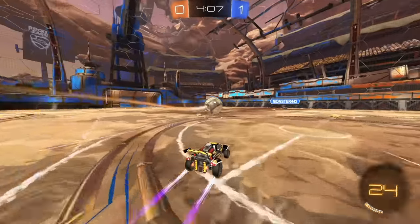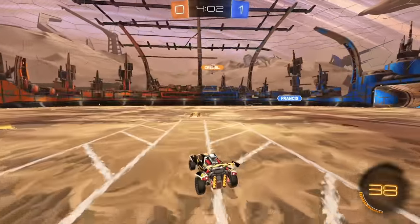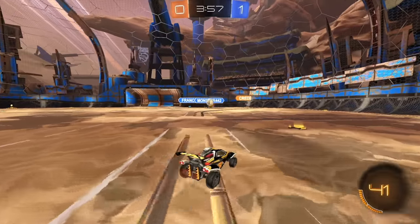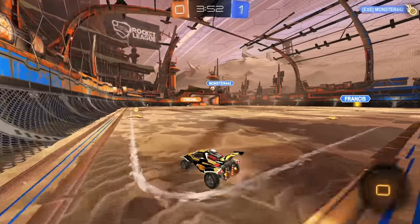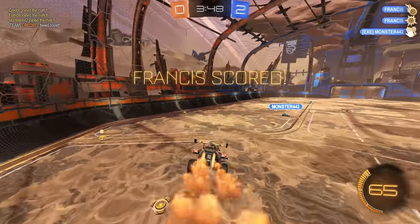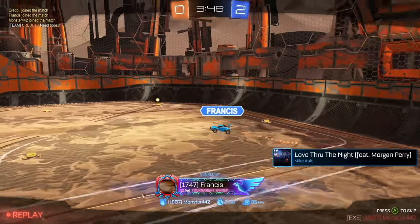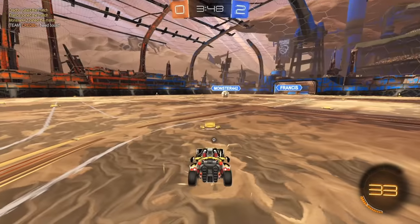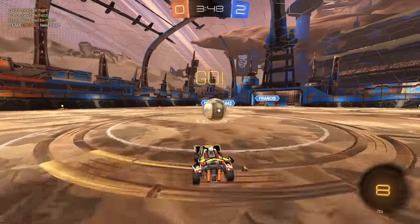Teammate's going for this — a little bit dangerous. Good 50-50, should be Credible. Would have liked him to just hit that across right away. Good flip reset but it puts me in a 1v2. Good flick — try to go for it immediately. Teammate should be going back for defense — oh no. I don't know what happened — he needs boost but he needs to make a touch there. He tried to read it but off the backboard it was definitely a readable backward play.